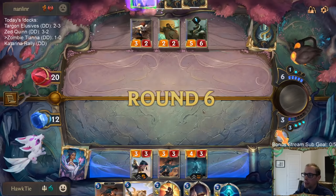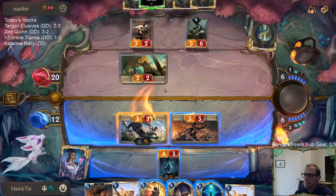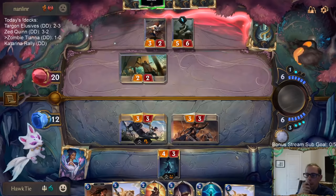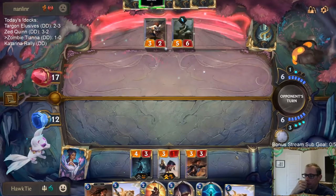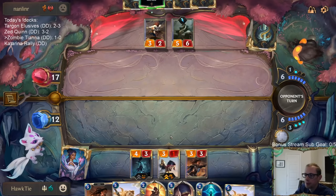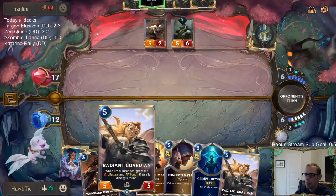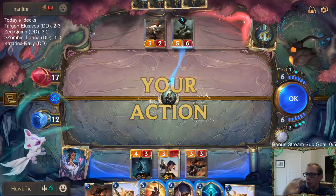That is so much mana. I knew I should have just challenged the three-two. I understand - that's why I want to get Radiant Guardian in play and then have Single Combat and Concerted Strike with the Radiant Guardians to be able to heal my nexus. That's my plan. Plan's not working too well.